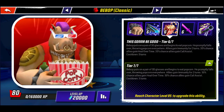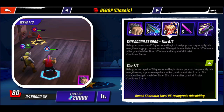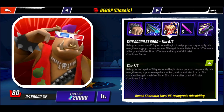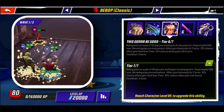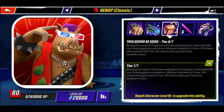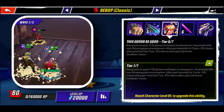His team buff — this is going to be good — has multiple effects. First, allies gain immunity for 2 turns. Then, they have a 50% chance to gain both heal over time and call assist. This could very well have been the inspiration for Classic Shredder's absurdly broken buff. While not nearly as OP as that, this still has some pretty great effects, balanced out by their 50% proc chance.